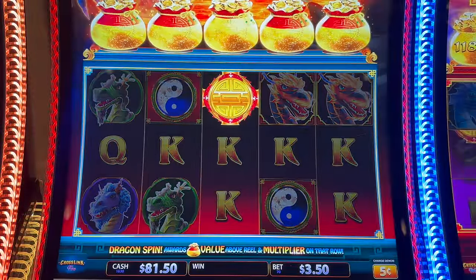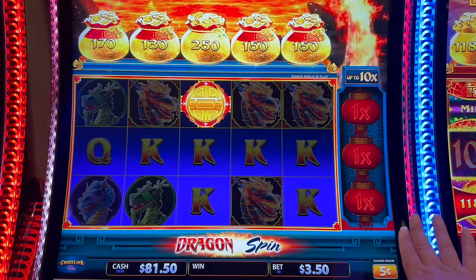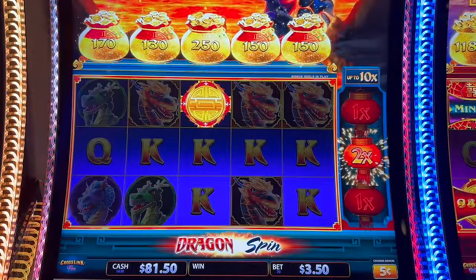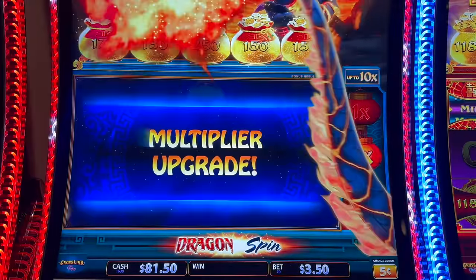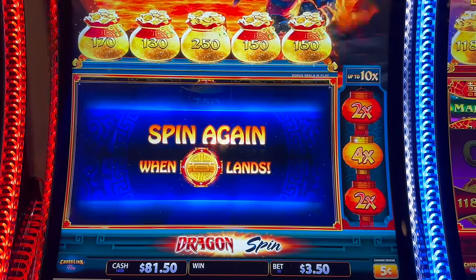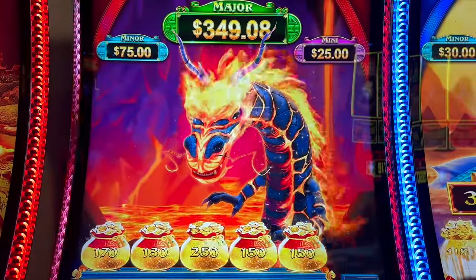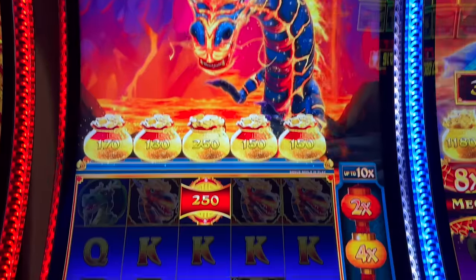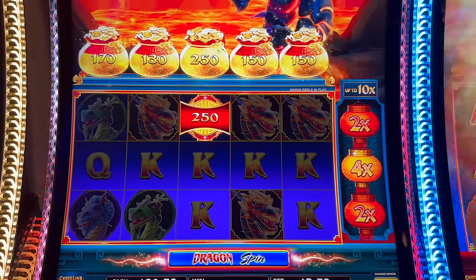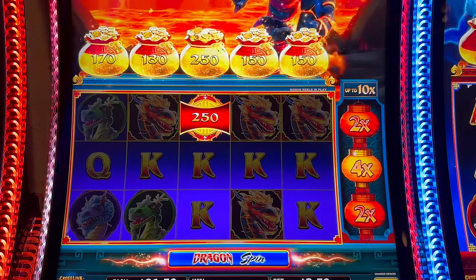Oh, we got it! But we only filled up one bag, which I believe has to do with these multipliers over here. We have a two — oh my gosh, it activated all of them! That's a first for this. Let me show you that intense dragon. Okay, this is the first time we've had multipliers on every one, but you only get one spin to land something — you don't get three. So let's do it.